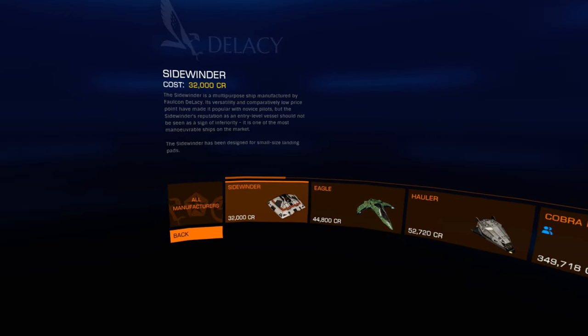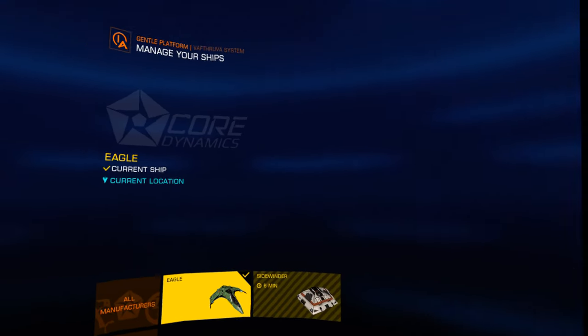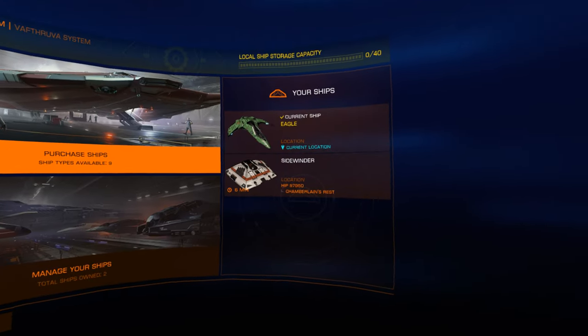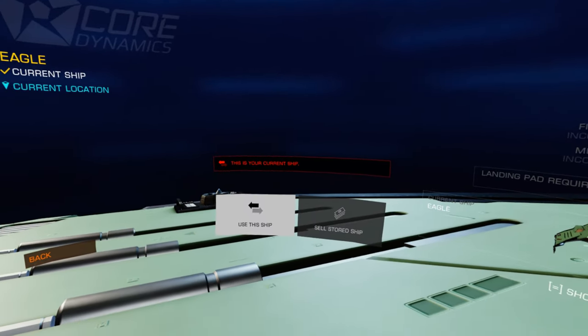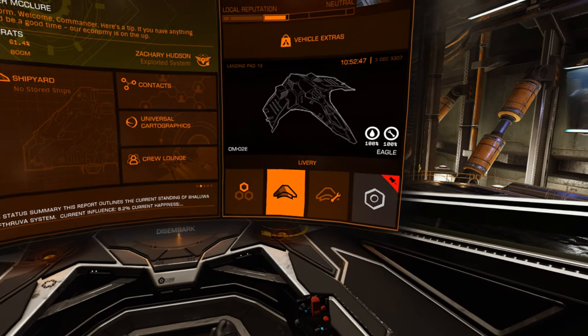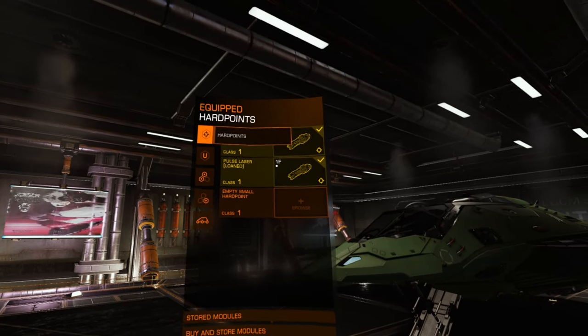I'm gonna stick with my Eagle for now. Where to get the exit? I have to get — outfitting, yep.